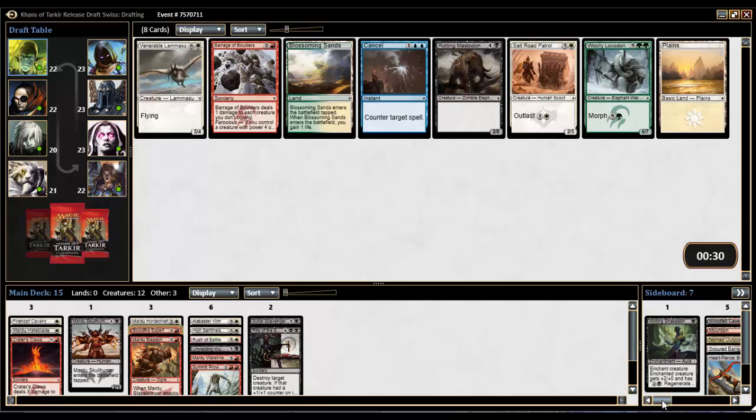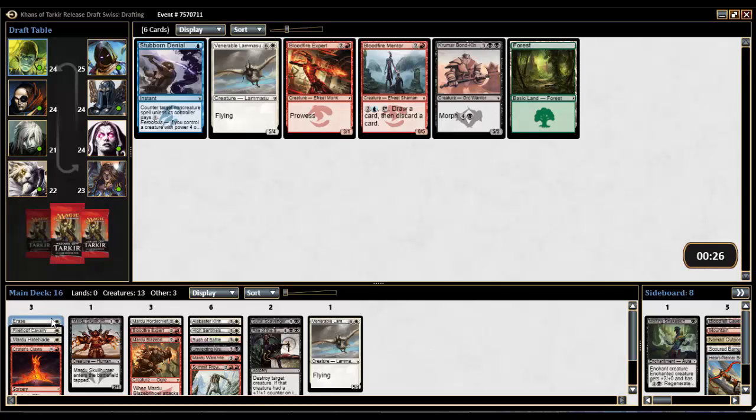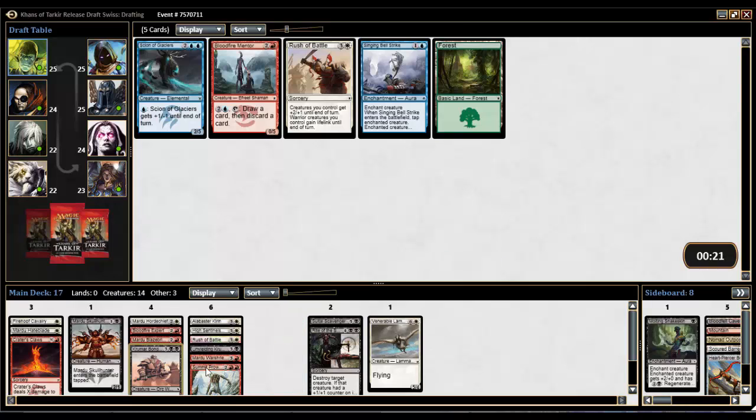Salt Road Patrol is already sideboarded. Nothing great coming — could take a big five-four flyer but I've never seen anybody play it well. We might have to. Sideboard an Erase. I still haven't played a Banner and haven't seen anybody use one effectively — they always seem really slow, definitely Clue Stones 2.0. The Bondkin comes back around — it's a five-drop but it's a morph so it's actually a three-drop. Another Rush of Battle isn't what we're looking for. Singing Bell Strike seems quite late. We'll take the Scion.